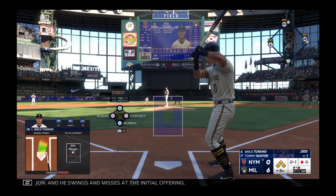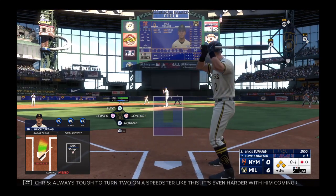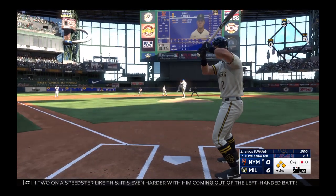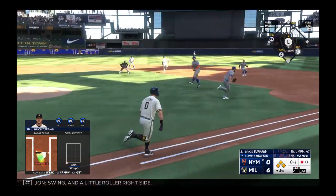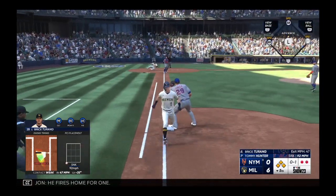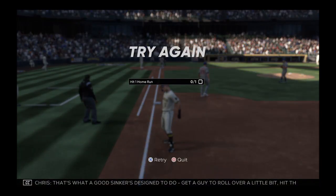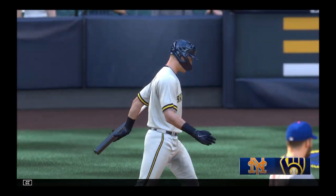He swings and misses at the initial offering — always tough to turn two on a speedster like this. It's even harder with him coming out of the left-handed batter's box. You really need something to hit hard on the ground. Swing and a little roller to the right side. He fires home for one, throw to first — safe. That's what a good sinker's designed to do: get a guy to roll over a little bit. One down.